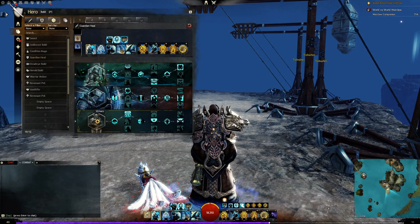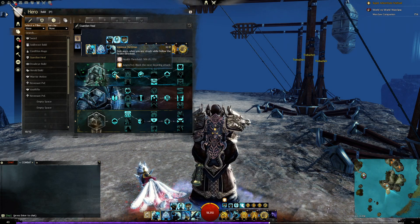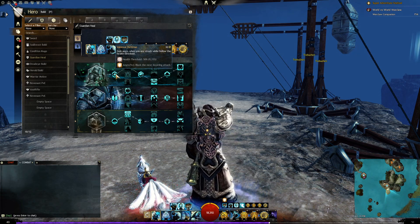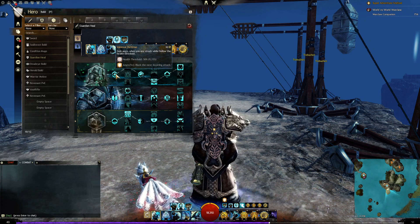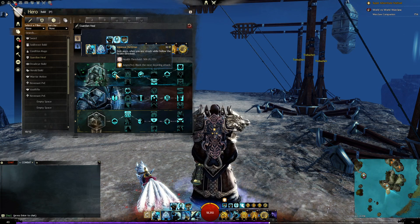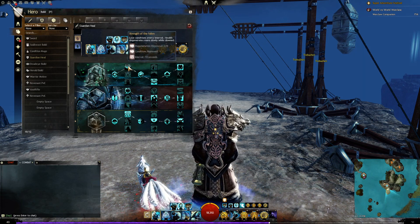Let's go through Valor first. Gaining Aegis when you're struck while below a health threshold means you block the next incoming attack. That makes a big difference because you're doing a lot of blocking — blocking heals yourself and allies, blocking causes retaliation, and blocking nullifies damage. If you get hit below 50% health, you automatically block and for five seconds that Aegis buff stays on you.